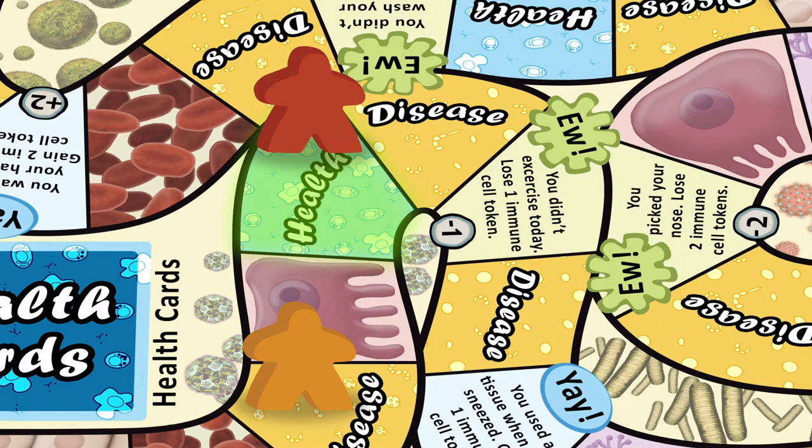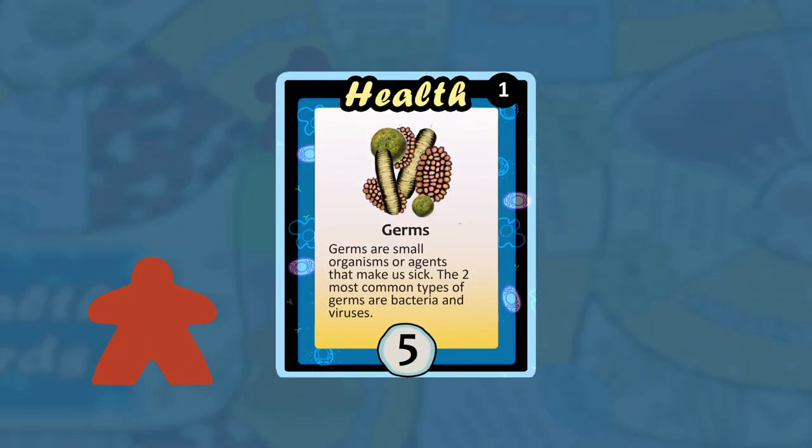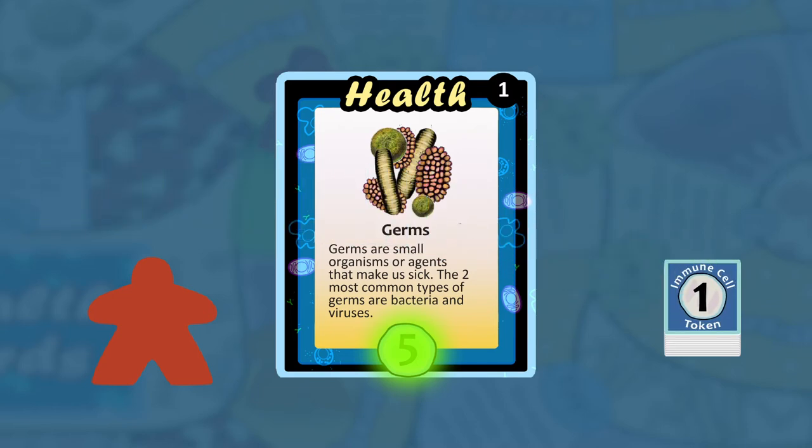On a health space, draw the top card from the health card pile. Player 2 reads the card aloud and adds the health card to his hand. If the card has an immune cell token value, he takes the amount of immune cell tokens shown at the bottom of the card from the bank.